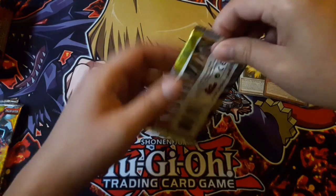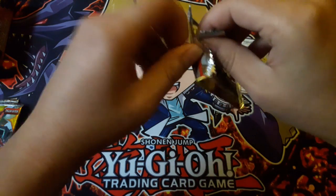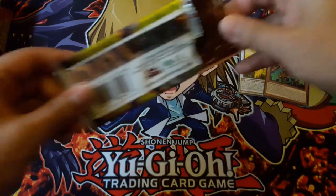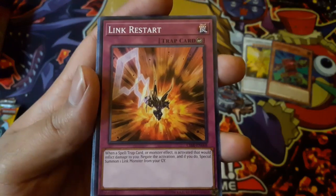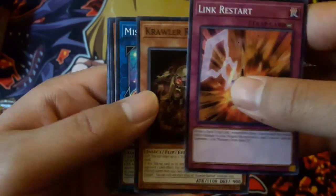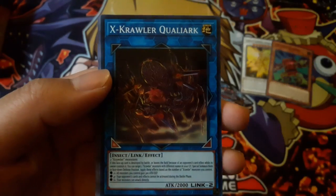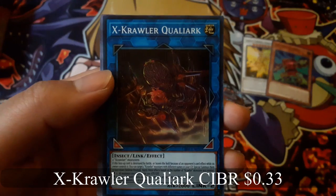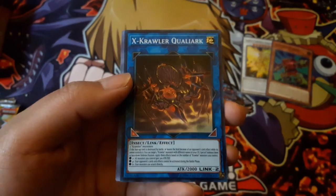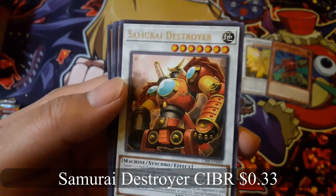You are guaranteed holos in these. Link Restart, X-Crawler Quilliarc for a super rare, and Samurai Destroyer for a rare.